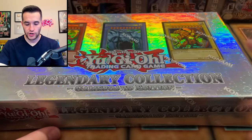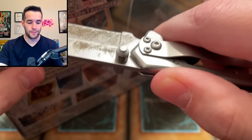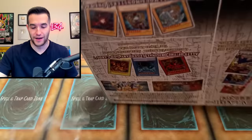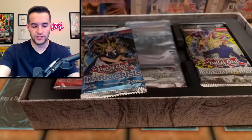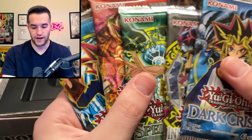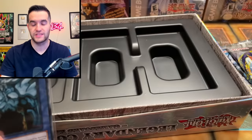Let's start with Legendary Collection 1 game board, since Kaiba gets to go second — and I think Kaiba is probably better in terms of value. With these Legendary Collection ones it's tough because you have to pull a really good card in the holo slot. Kaiba has like 10 holos per pack with only three packs, so it's a lot easier to get something good. We have six packs here for LC1.